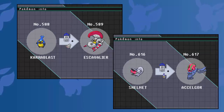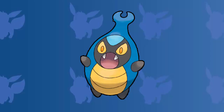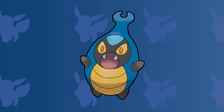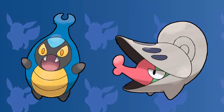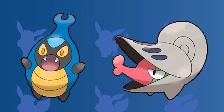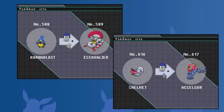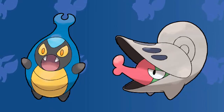Coming in at the number two spot in today's top five video is Karrablast and Shelmet, and evolving them both into their evolutions as Scyther and Accelgor. Karrablast is a round, bipedal Pokemon with a primarily blue carapace that has a horn at the tip, while Shelmet is a snail-like Pokemon. Both are bug type Pokemon introduced in generation five. The new evolution method they brought with them is really cool and unique, but unfortunately you're going to need a friend to do it. Karrablast evolves into Scyther when traded for a Shelmet, which evolves into Accelgor simultaneously. However, neither of the Pokemon evolve if at least one holds an Everstone during the trade. This really does help promote trading between trainers, especially if you're wanting to fill up your Pokedex. For all of these reasons, Karrablast and Shelmet evolving into Scyther and Accelgor take the number two spot in today's top five video.